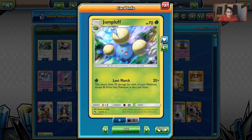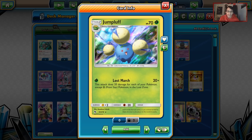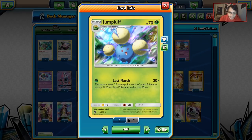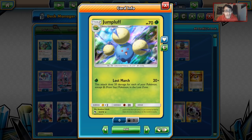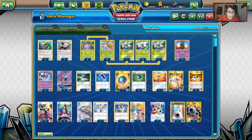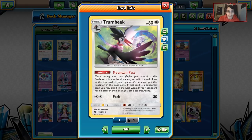Lost March is a very strong deck. It basically abuses the Lost March attack on both Jumpluff and Natu. Both of these attacks do 20 damage for each of your Pokémon — except Prism Stars — in your Lost Zone. That's really good. It's really easy to get Pokémon into the Lost Zone. One way we do it is with Trumbeak, which has Mountain Pass: once per turn before you attack, if this Pokémon is in your hand, you may reveal it, look at the top card of your opponent's deck, and put this Pokémon in the Lost Zone. If that card is a Supporter, you may also put it in the Lost Zone.